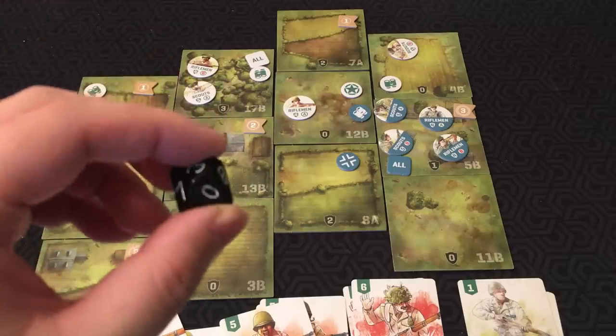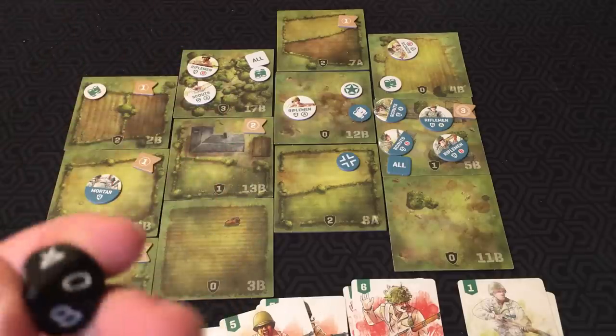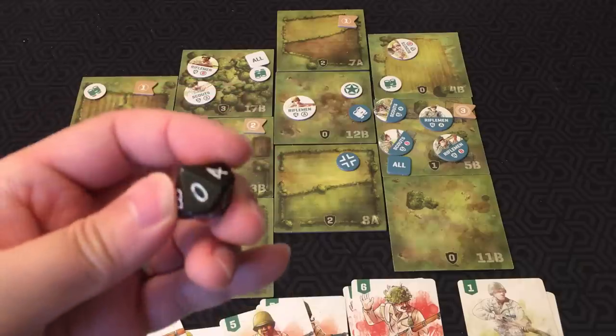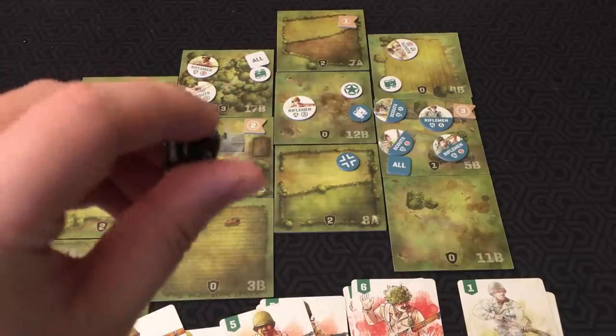If the number is ever equal to or greater than the total defense value, the attack is successful. Also, if you ever roll a zero, that's a crit — it always hits. Now let's say Rifleman A rolled a seven: then the attack is successful.